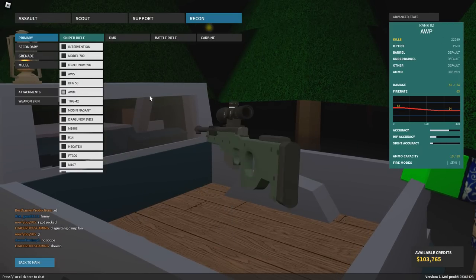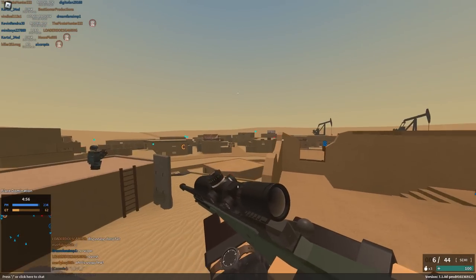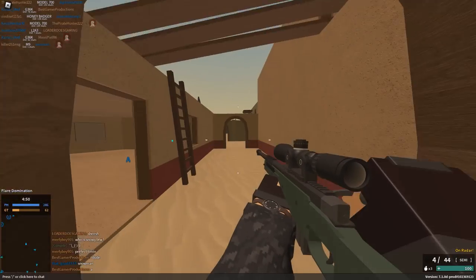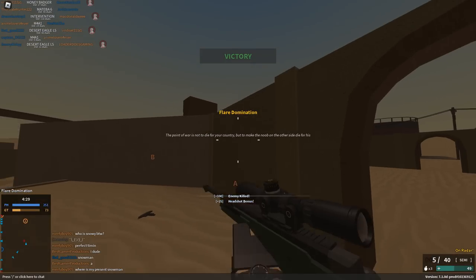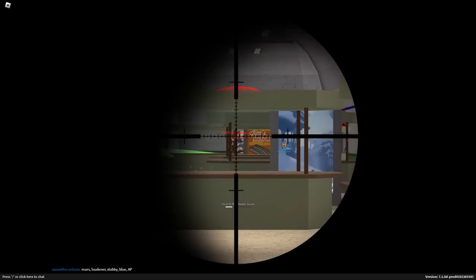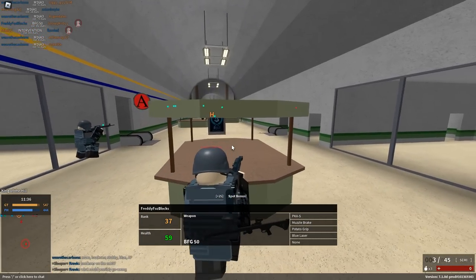Moving on to the AWM — this gun got destroyed. They decreased the fire rate all the way from 55 to 45, a whole 10 RPM decrease, when this gun was already kind of bad. They increased the one-shot torso range a little bit, so now it one-shots to the torso up to like 90 studs — before it was like 80 or something. I need to tell you why this gun is so bad: it is exactly a Cheytaq Intervention, except worse in pretty much every single way.